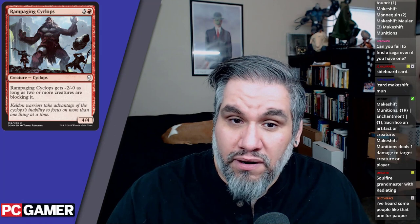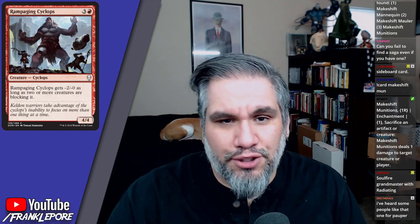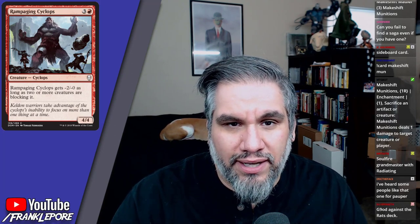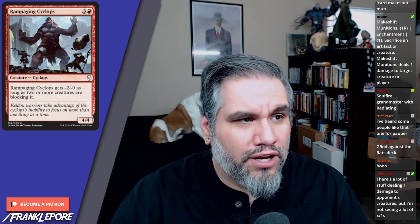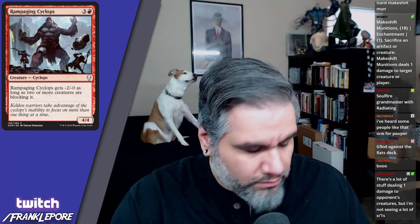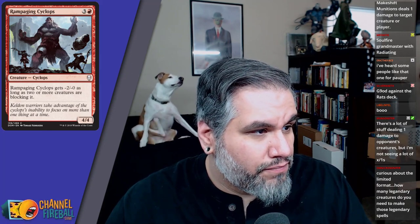Rampaging Cyclops — four-four for four, great rate, but it gets minus two minus zero as long as two or more creatures are blocking it. So it's effectively a two-four when your opponent blocks with two guys. Your goal is to clean out their creatures first. It's not great against a rat deck since they can block with two guys — though actually the rats just get plus one power, so it's great against the rat deck.